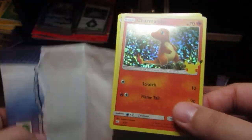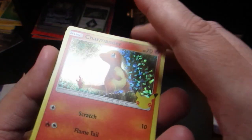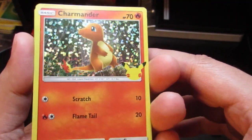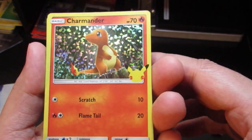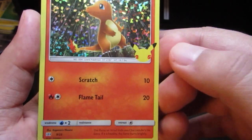Okay, I forgot the holographic is on the front — I gotta remember that. But a holographic Charmander! I love the way these cards look. Look at Charmander, it's got the 25th Anniversary on the right side. Very first pack!